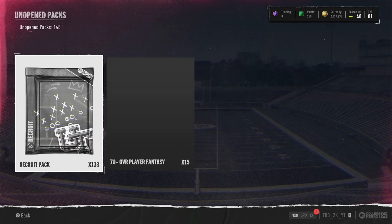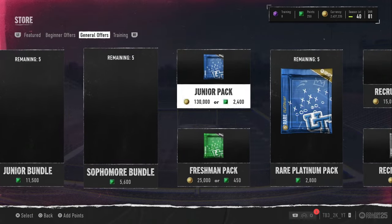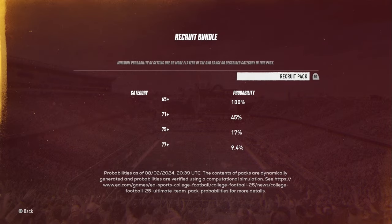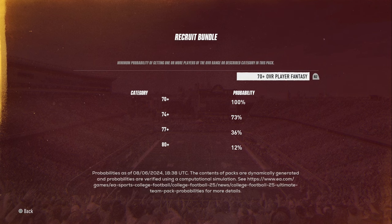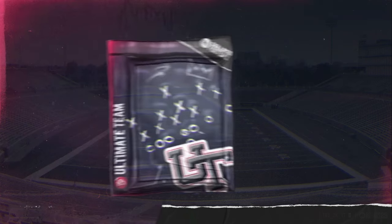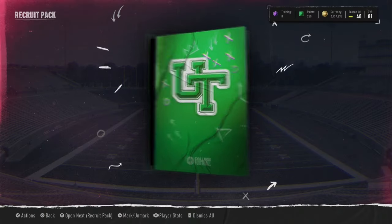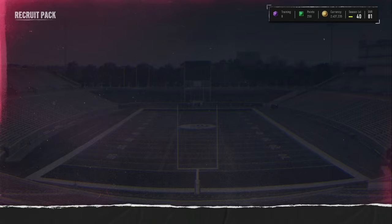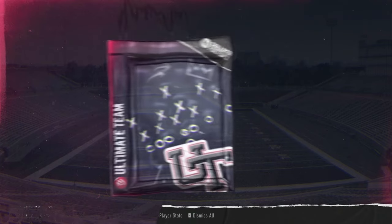The odds have went up a little bit. I'll show you guys real quick — if the game lets me go into the store, this game is very slow today. But recruit packs come with a 9% chance at 77 plus and our toppers with 12% for 80 plus. We spent 225k on these packs.